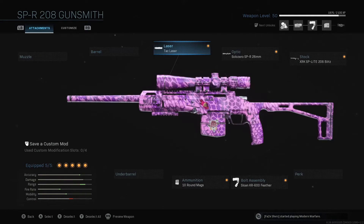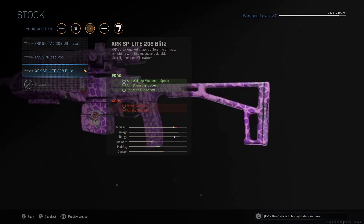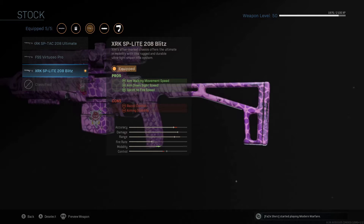Nothing on the muzzle or barrel. We've got the TAth laser — I think if you're running a sniper you've got to have the TAth laser on. For optic, there's nothing better than the sniper scope; it's called the Solo Zero SPR 28mm on this one. For the stock, I have the SP Light 208 Blitz equipped. I've been playing around with the 208 Ultimate and the Blitz, and I think the Blitz is just a lot better.